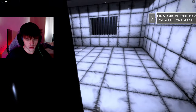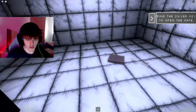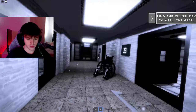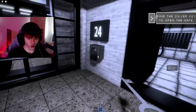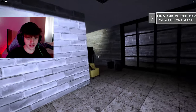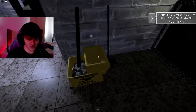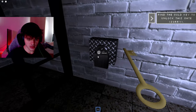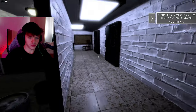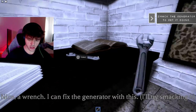Let's open this one, maybe. What's this? Books. That was easy, that was right over here. We can't sprint — that's the annoying point, I want to sprint. Easy, dude. Wow, another key. Developer, don't let this be a walking simulator. Guess that worked. Another key. Nice wrench. I can fix the generator with this — I'll try smacking it.